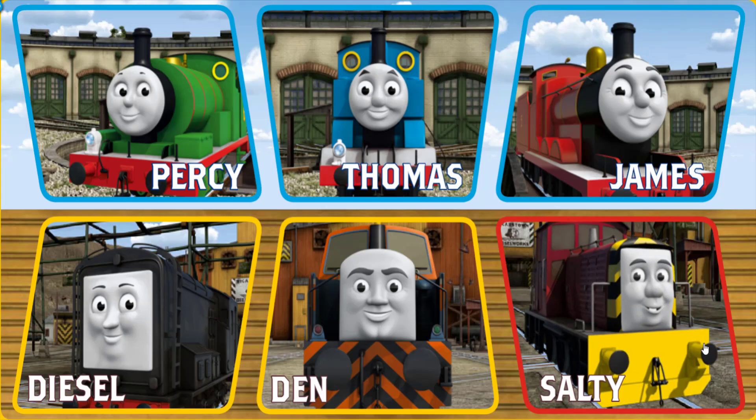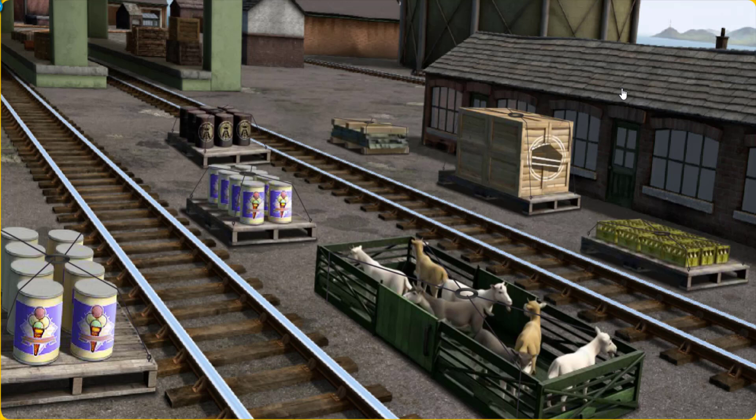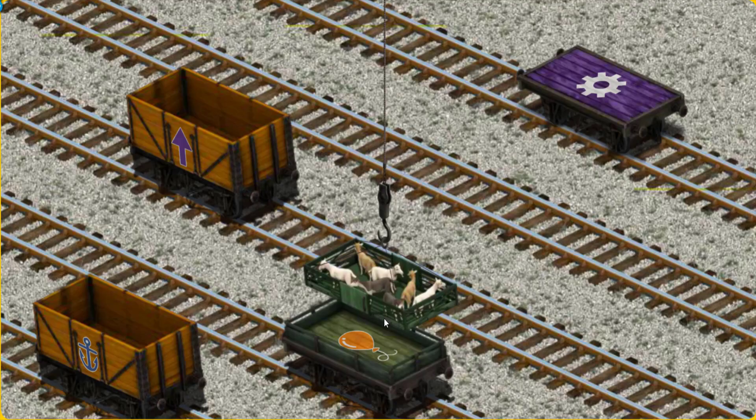Play again. It's a busy day at Brendam Docks. Thomas and his friends have many deliveries to make. Choose who will make the next delivery. James. James must deliver the goats to Farmer McCall's farm. Show Cranky where the goats are. There you go, let's lift and load. Now the cargo must be loaded. Show Cranky where the purple flatbed with the picture of a white gear is.